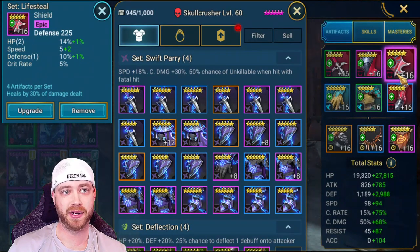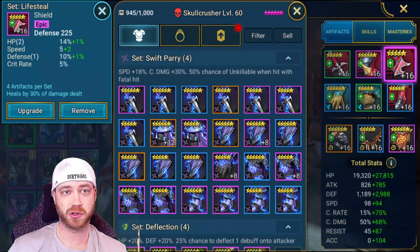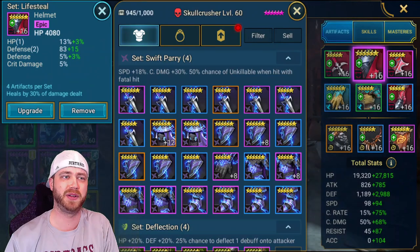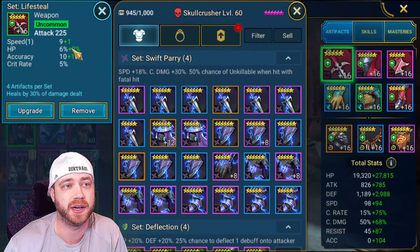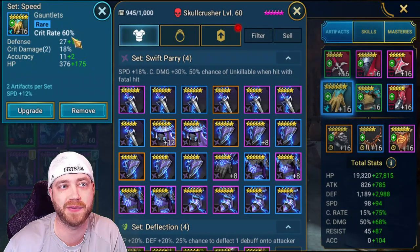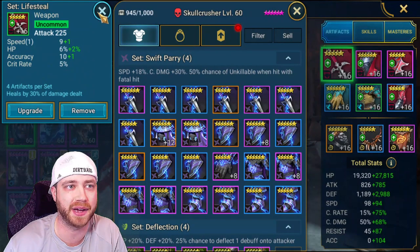For the helmet, we got Defense, Speed, a lot of HP, and Crit Rate — it's a really good way to get crit rate and crit damage on the helmet. We have HP, Defense, Crit Damage, and a little bit of extra defense. For the weapon, we have Speed, HP, and Accuracy — the accuracy is null and void. I might actually switch this out since we're making a new video, and I could probably swap it for a piece with more HP and get rid of that accuracy.